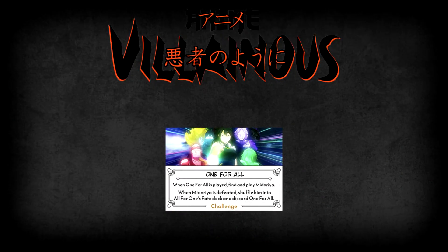Finally, we have All for One's challenge: One for All — the quirk that cost All for One his empire and created his arch nemesis All Might. When One for All is played, the one who played it gets to find and play Midoriya wherever they want, activating his ally-discarding ability and removing any minus one tokens Midoriya may have had. The only way to get rid of One for All is to defeat Midoriya; however, in doing so, Midoriya is shuffled back into All for One's fate deck rather than going to the discard pile, so he'll be back within a few fate actions. Leaving Midoriya in play is also dangerous, as longer presence means more opportunities for him to be moved and discard more allies.